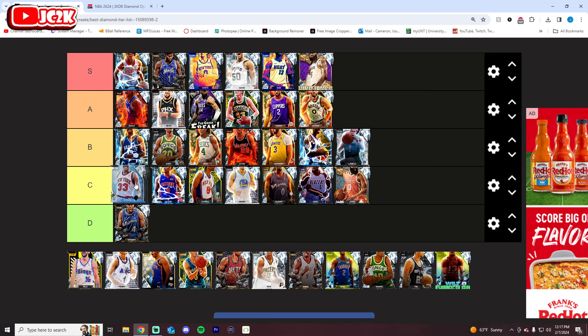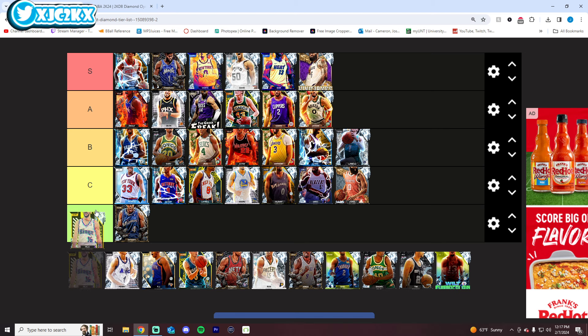Patrick Ewing — terrible release, good speed at center, good defender, good card, better with his duo, but not insane. I would put C tier.